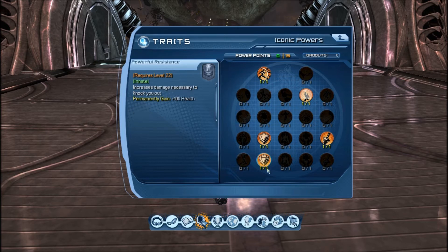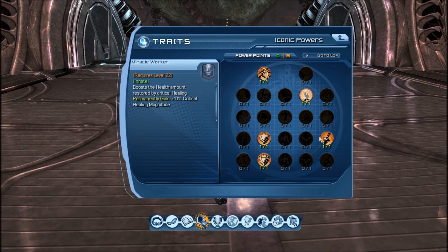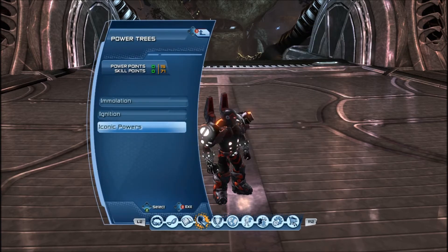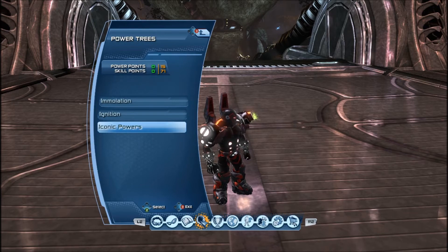My setup is based off of HP and toughness, with about three percent crit, because critical attack damage really isn't that significant — say if you hit 30, that extra 10 percent only gives you three more damage. I also have the two shields.